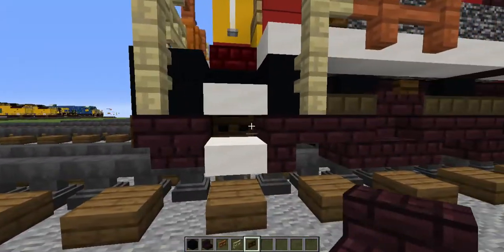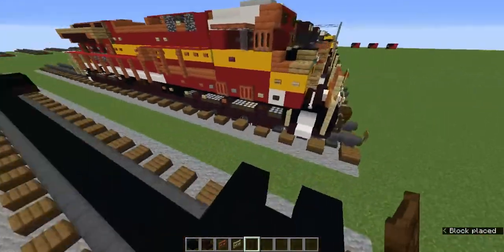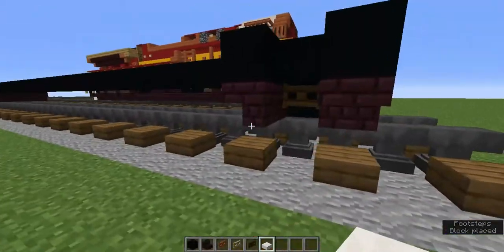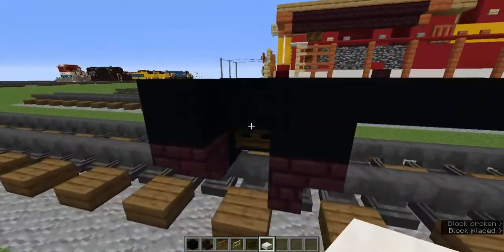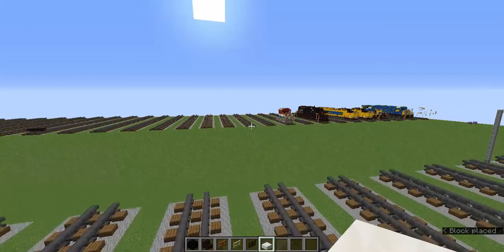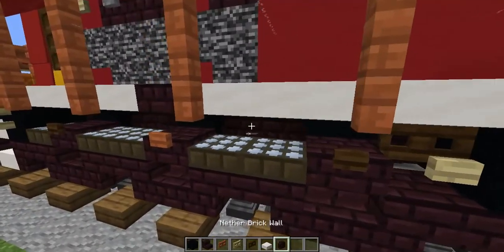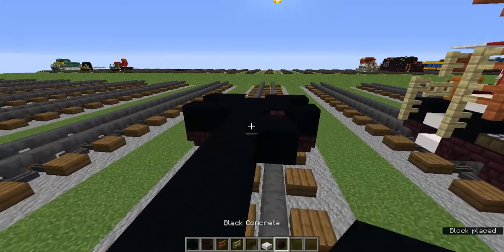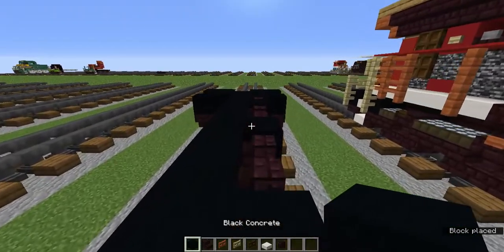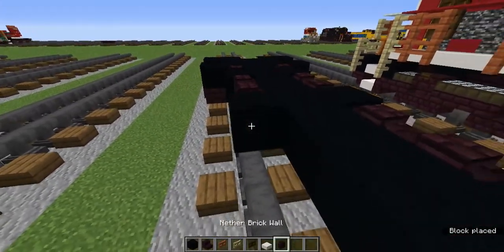Grab the dark oak fence gate and add dark oak fence gates in this block. Then add smooth quartz slabs going up into a staircase. Once that's done, grab the netherbrick wall and add netherbrick wall here, then a black concrete, then two netherbrick walls, a black concrete, and do that again — two netherbrick walls, a black concrete, then another netherbrick wall. Do the same thing on the other side.